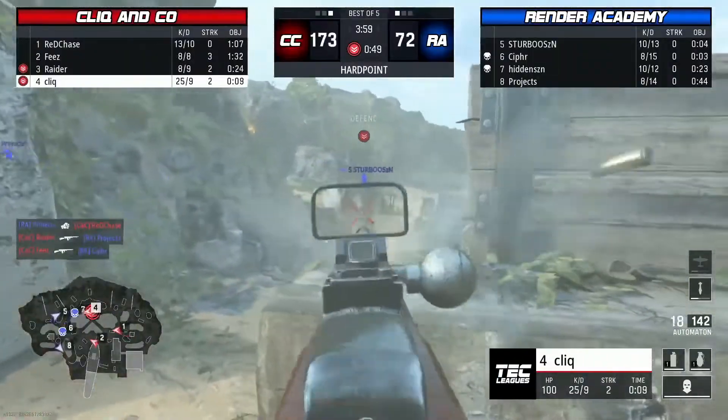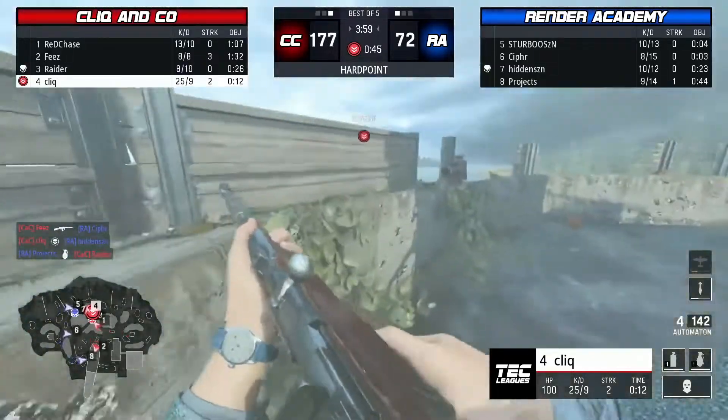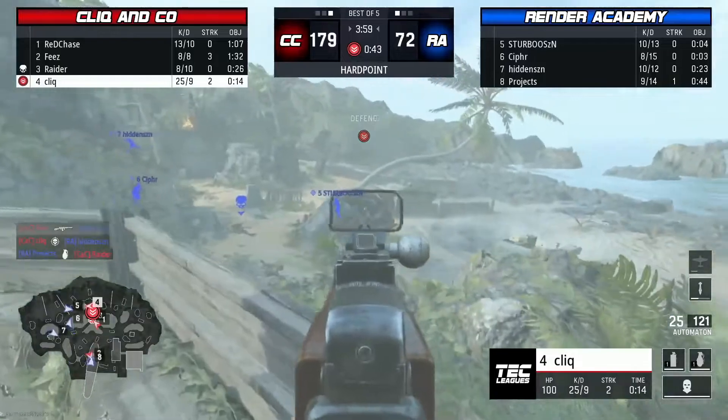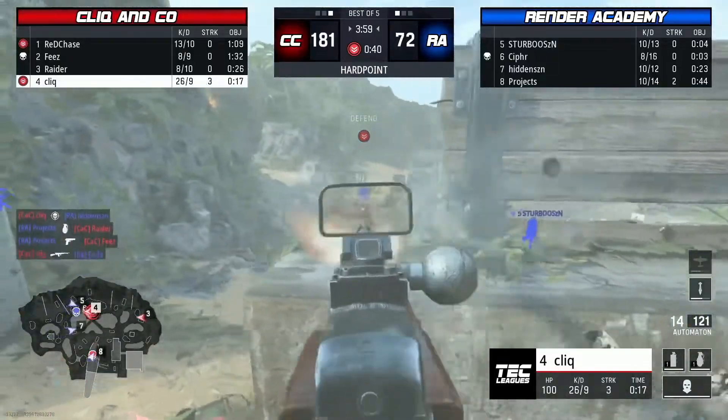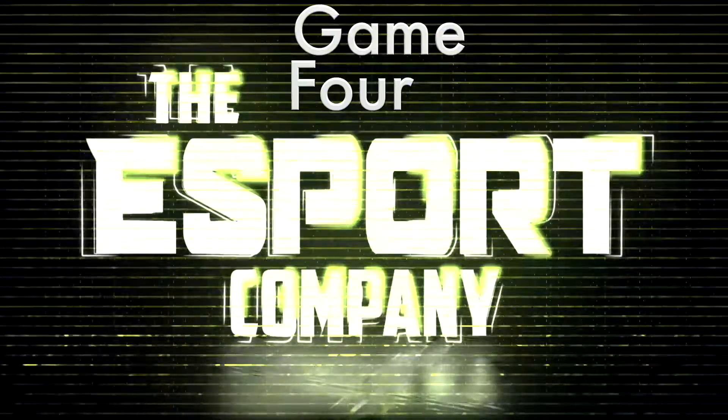Moving on to game number three here in the Call of Duty Vanguard tournament — it's Click again. Clicking heads, picking him off, gets the reload. Playing the hard point, playing objective and still slaying out — gets three kills there on the hard point.